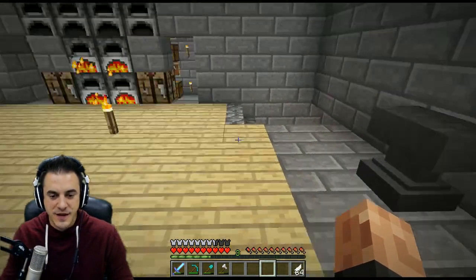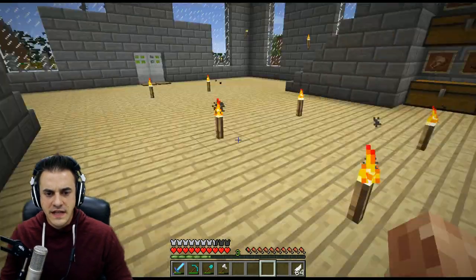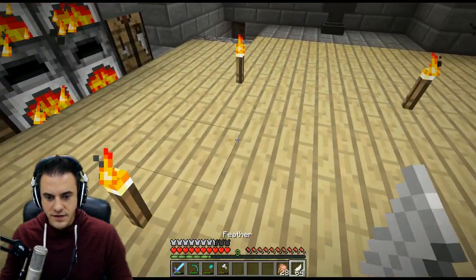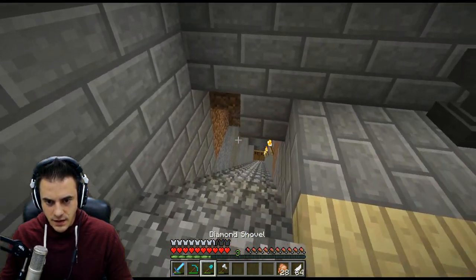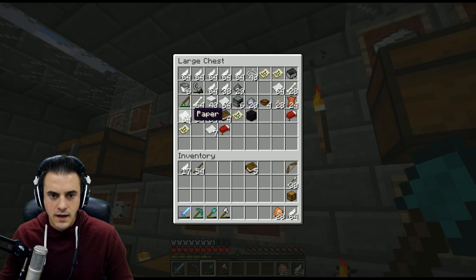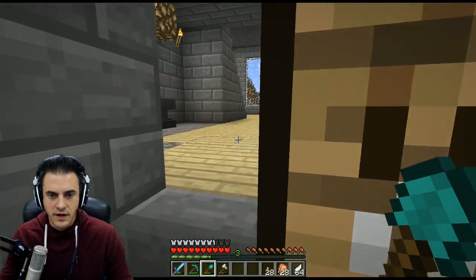Welcome to the 180th episode of Dankees in Place. Mike here. Last time we said we were going to go on a journey for one reason and one reason alone — to get ourselves some flint. And that's what we're going to do here. Let's go get ourselves some flint.